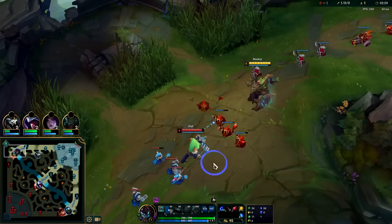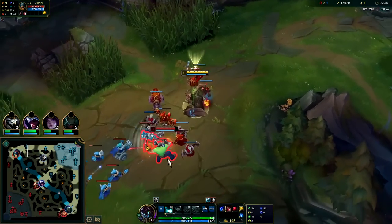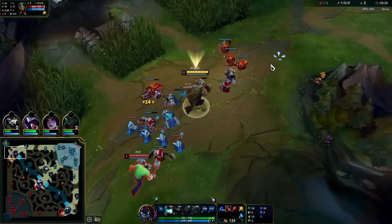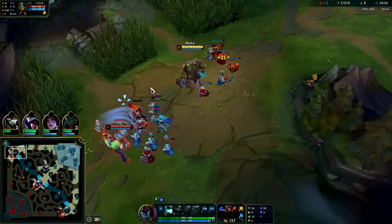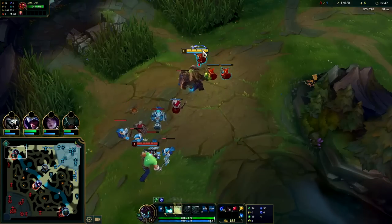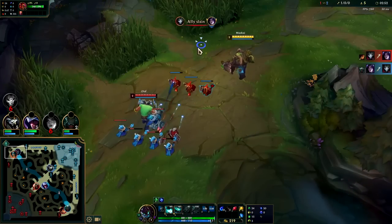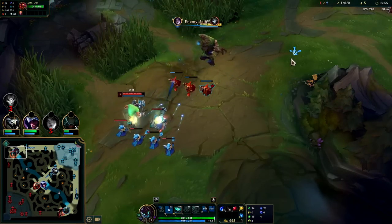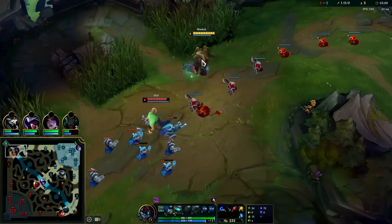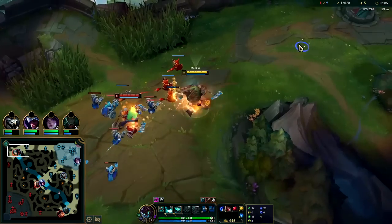We should have more XP than him. We're looking to poke enemies with Q whenever Manaflow is up. Olaf's kind of scary — if I could get Grasp up, what we want to do is step forward and get him with an auto into Q. He's sitting really far back, not letting me do it. Once you get used to the range of it, you can usually poke enemy champions without pushing the wave too hard. Most of the time you don't want to push wave on Maokai, especially if your opponent has all-in potential against you like a Darius or an Olaf — just Q them away.